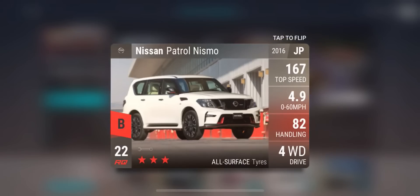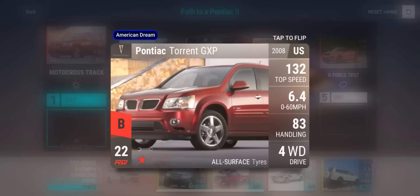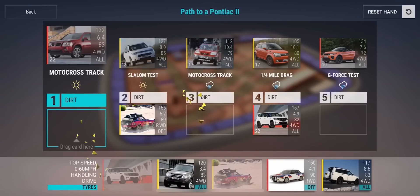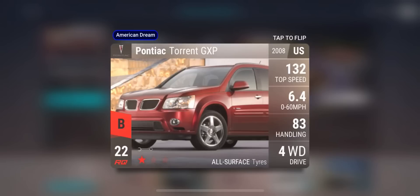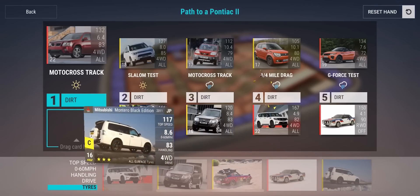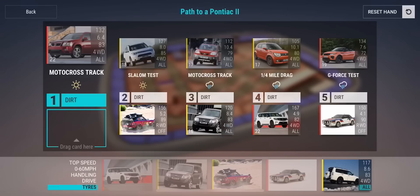So in the one mile, basically our Patrol Nismo is just going to be the one-mile guy. He'll do a good job staying there. For the slalom, I think the rally car is the best slalom car — the Datsun rally car actually beats the Sylvia in the slalom, which is crazy. I think we're actually going to lose to the Pontiac — it doesn't look like there is any possible way we can beat it. Nice looking car though: 3.2, 2.3, and one.